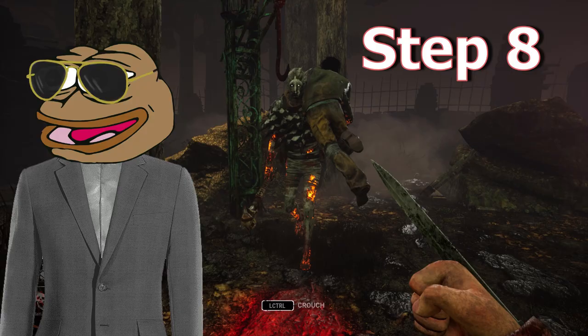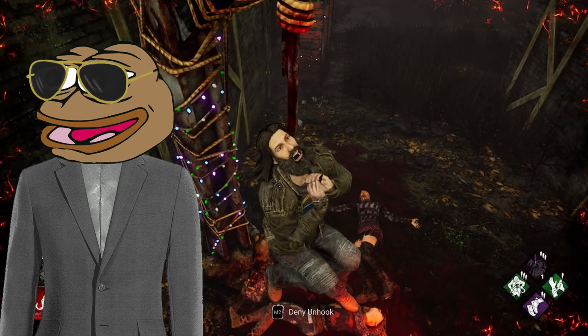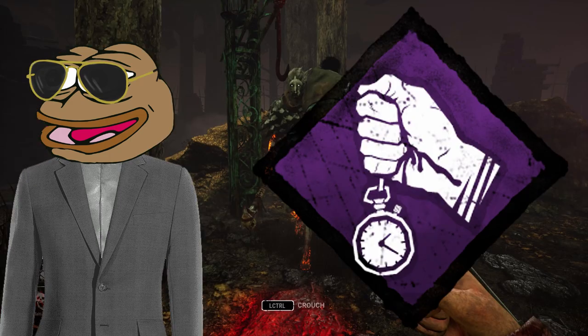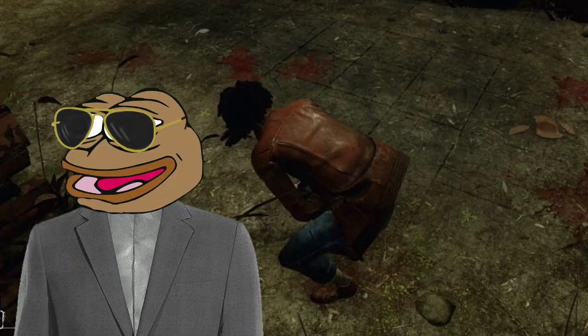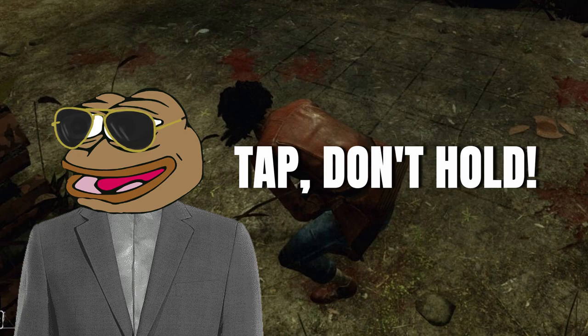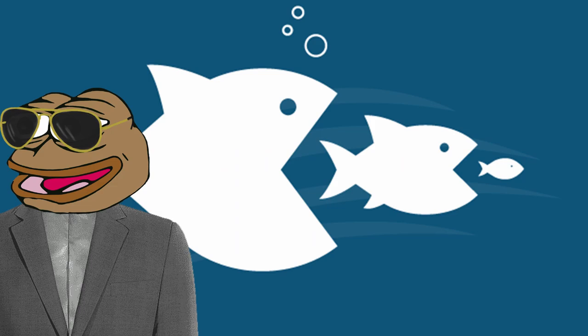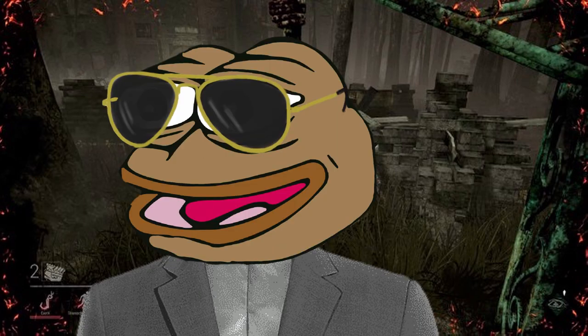Step 8 is all about helping your teammates. Your teammates are going to get hooked and hurt and you're going to have to be there to help them. This is where perks really would have come in clutch, but we don't do that around here. So if you come across a survivor who's been hurt and is looking for a heal, you're going to want to tap that heal button or miss every single skill check. It's survival of the fittest, not the funnest. And if you are unhooking a teammate, do it as soon as they get hooked and the killer is right there to down them again and get the kill ASAP.